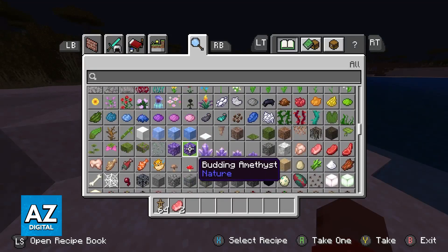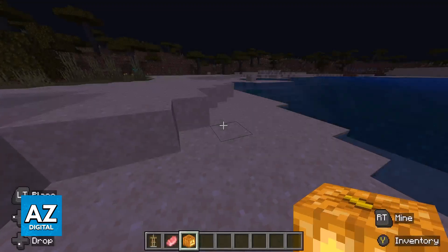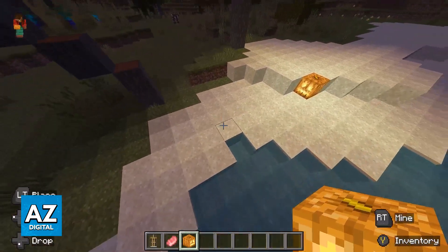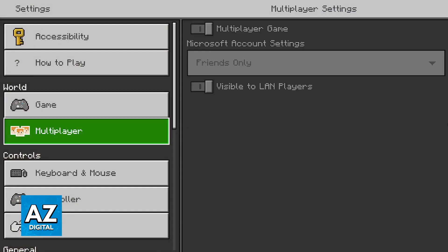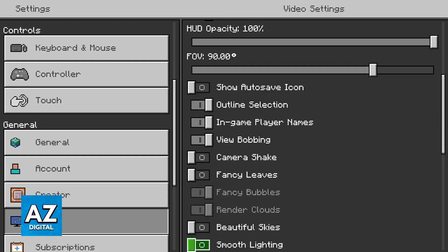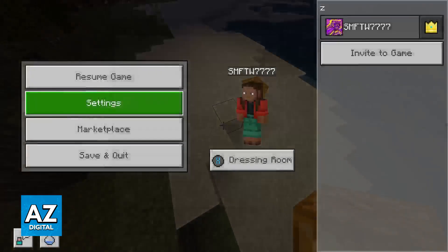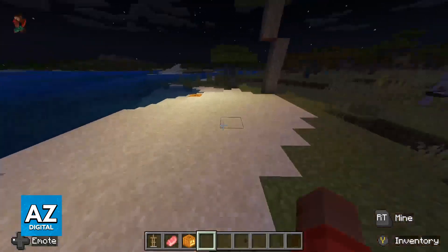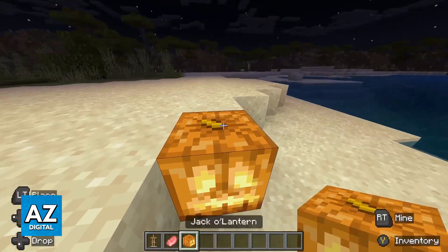It's up to you if you're willing to change this, but if you do, you are going to notice a big difference. If I place down an item with lighting effects, you can notice how the edges are blocky. If you enable that option again, the lighting around the block is going to be much cleaner with a smooth transition. It will affect graphical fidelity, but you can get better performance if your console is struggling to run Minecraft.